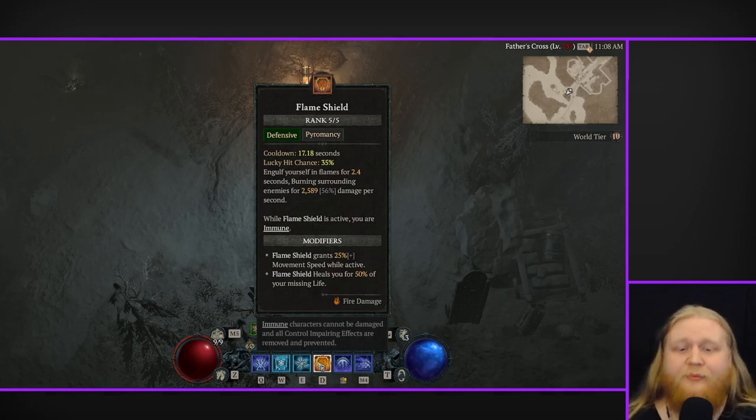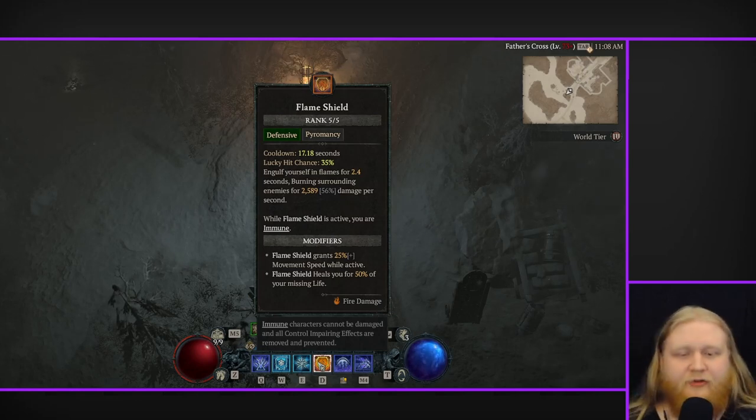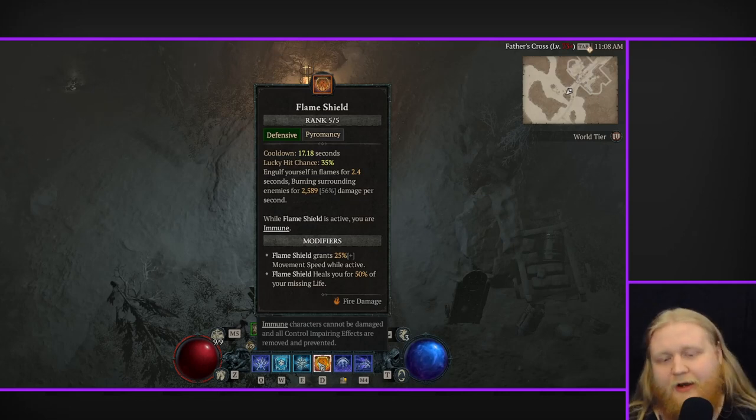Be careful about wasting Flame Shield because this is by far your best defensive cooldown. It is 2.4 seconds of literal immunity — cannot be understated just how strong this is. You can't get knocked back, stunned, take damage, or get any sort of crowd control effect. You just have 2.4 seconds of complete and total immunity. Treat it carefully because this will save you more than you can count.